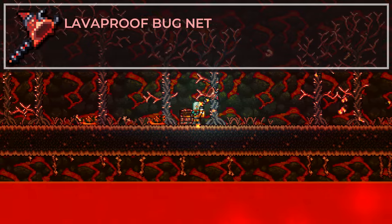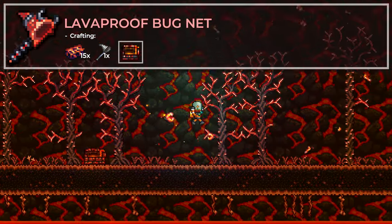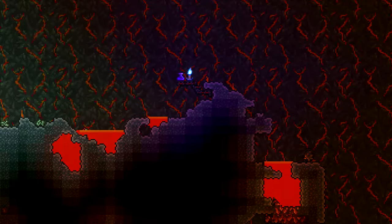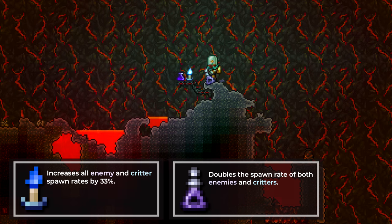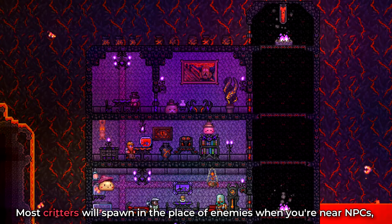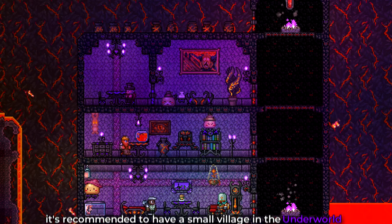To catch them, you'll need a lava-proof bug net, which is crafted by combining 15 hellstone bars and a bug net near a hellforge. Alternatively, you can also use a golden bug net if you have one. The spawn of critters and enemies work similarly, so water candles and battle potions can help you when hunting for lava bait. Additionally, most critters will spawn in the place of enemies when near NPCs. So to increase your chances of finding these bugs, it's recommended to have a small village in the underworld.